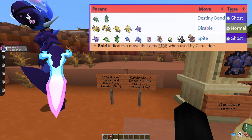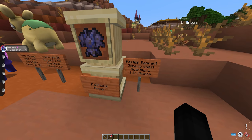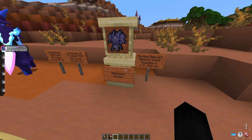As for other ways to acquire the Malicious Armor needed to evolve Charcadet into Ceruledge, you can get it at a Bastion Remnant in a regular chest — one quantity at a 1.3% chance. But that's the harder way of getting Malicious Armor.